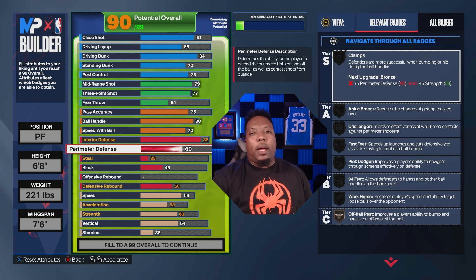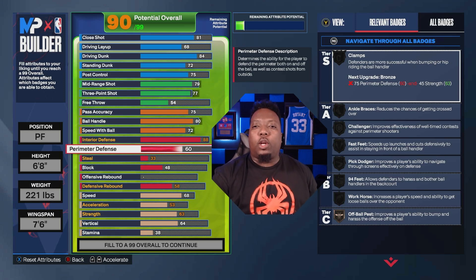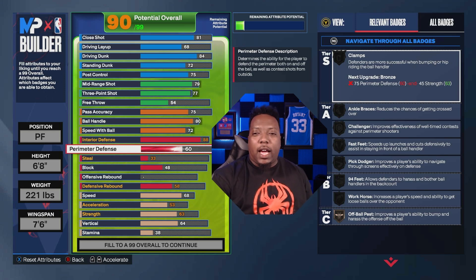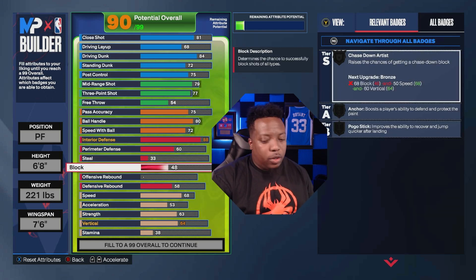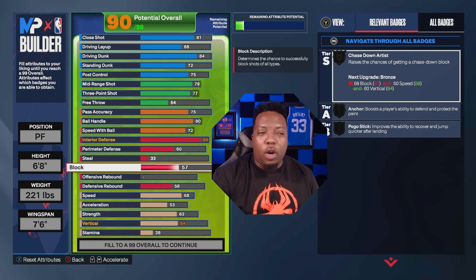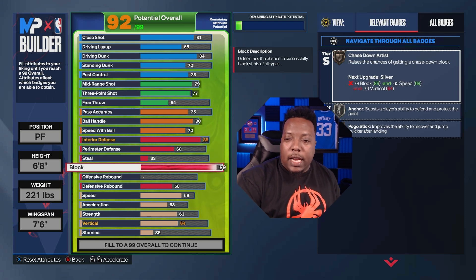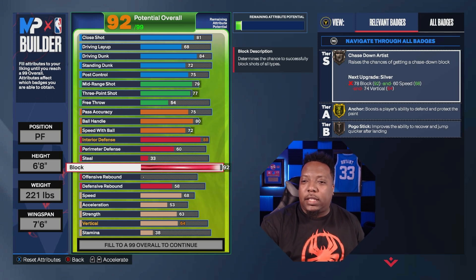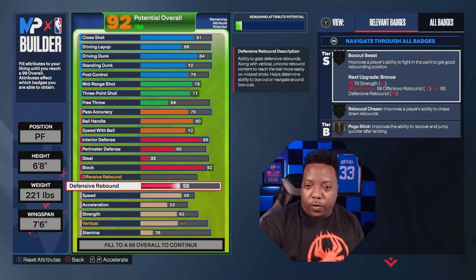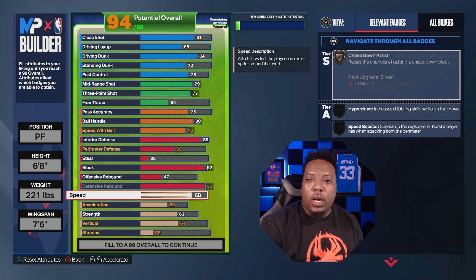We went low on perimeter defense, but this will stop you from getting blown by as much. With how builds are working, there aren't a lot of builds with a ton of perimeter defense anyway — this gives you enough to move around. Defense reaction time and movement is definitely better. For defensive rebound we went 92, giving us Gold Rebound Chaser along with the other rebound badges.